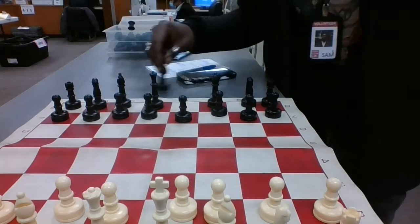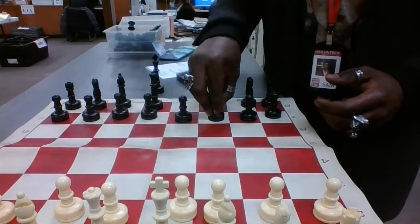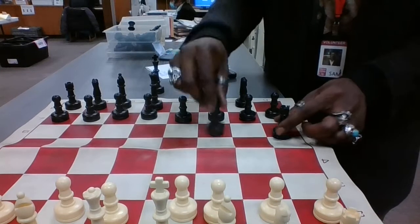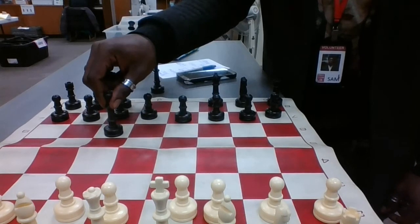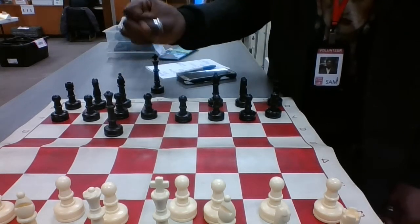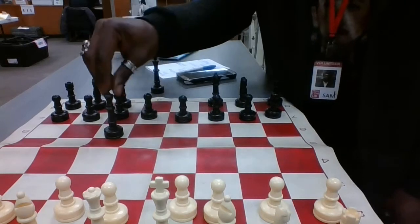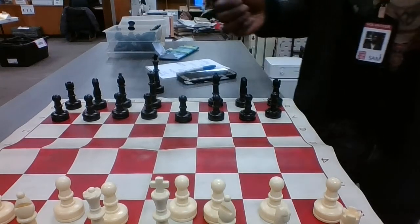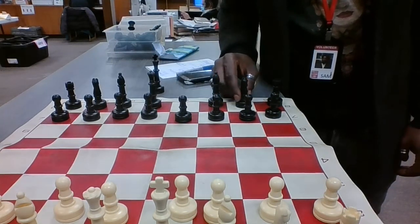The new piece we're going to learn is the Queen. The Queen is the most powerful offensive piece on the board. The Queen moves a combination of the Rook and the Bishop — so the Queen moves forward, backwards, side to side, and it can also move diagonally on any color that it is on. Unlike the Bishops, which have to move diagonally according to the color they start on, the Queen can move diagonally on any color it is positioned on. The Queen cannot jump over pieces — the only piece that can jump is the Knight.